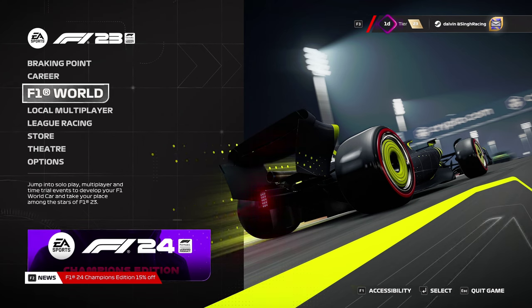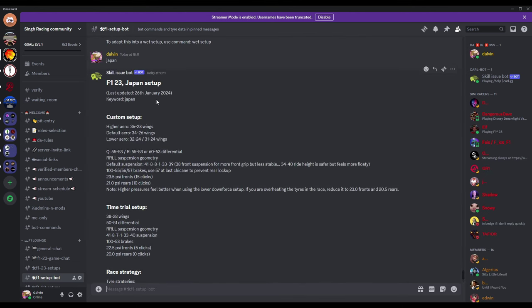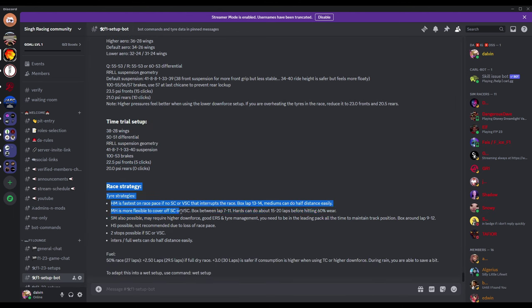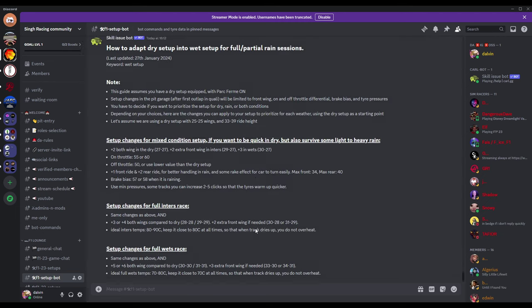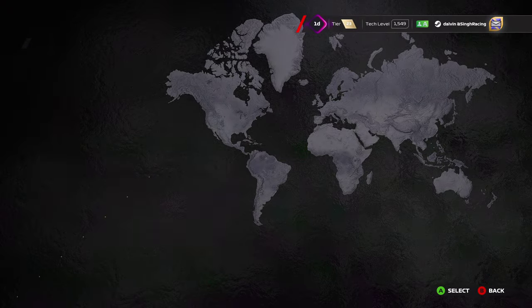I'd also like to invite you to my Discord. If you'd like to see and use my setups — setups I've developed over almost a year of this game — they're free. Setup guides and how-to setup adjustment videos are also on this YouTube channel. I have a setup bot in my Discord server where you type in a command, for example 'japan', and it shows you the entire race strategy and tire selection for Japan.